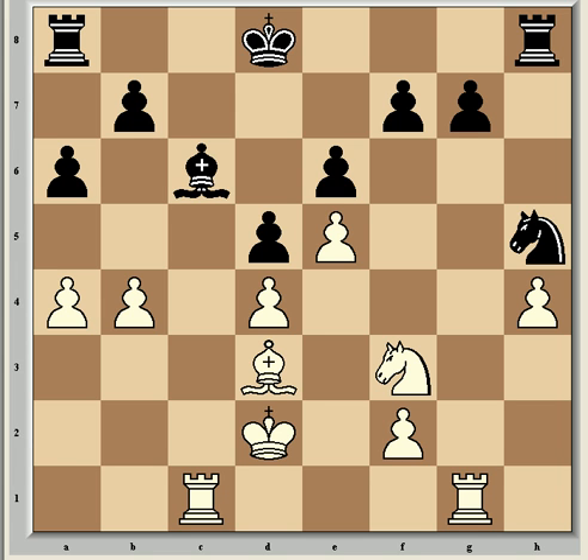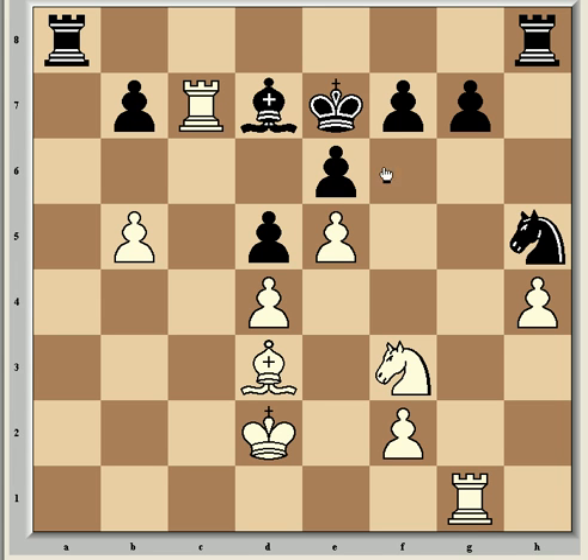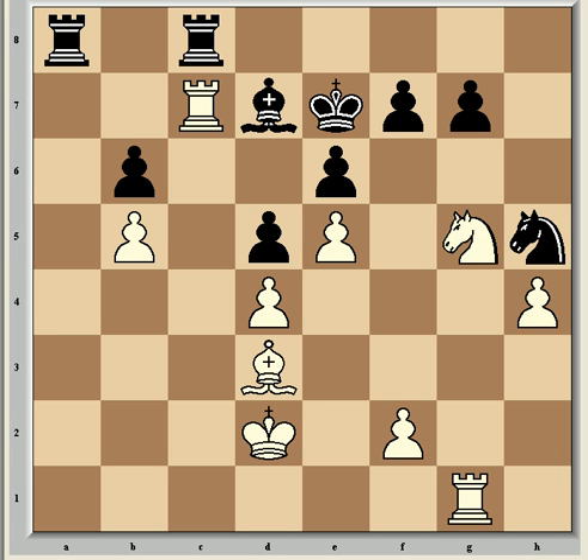Black had two better alternatives. One was Ke7, which Kramnik himself thought was best, and after the game he gave the line b5, axb5, axb5, bishop d7, rook c7 attacking the b7 pawn, so b6, and now Ng5 threatening Nxf7 — and if Kxf7, rook d7 — and rook hc8 is the best way to deal with that.